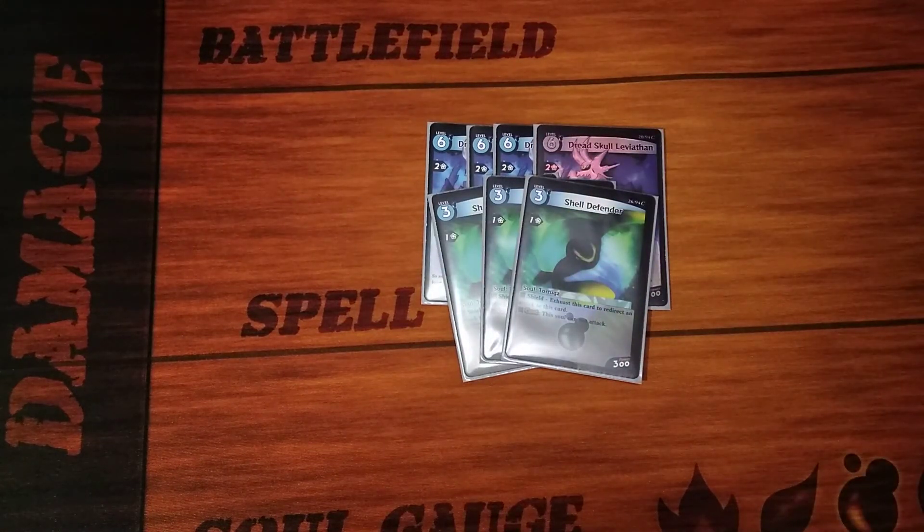We have three copies of Shell Defender. Shell Defender is pretty cool. It is a blocker — or in this case it has shield. Shield in this game basically means you can block attacks. You can't really block attacks willy-nilly with any creature; they have to have the keyword shield. So Shell Defender cannot attack, but it's a pretty good wall for your opponent to have to deal with because it's 300 power for three resource. So it will stop most of their small stuff, which in Oversoul you do end up with a lot of small cards on the board.